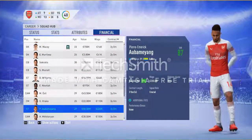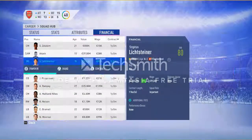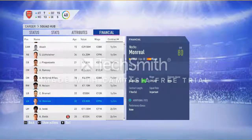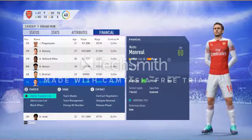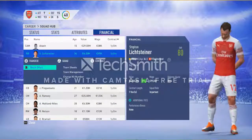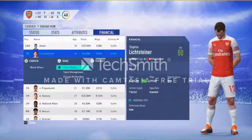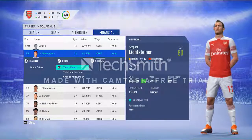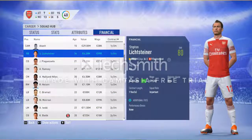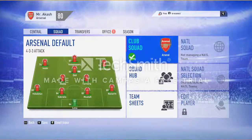One more thing to notice: if a player is retiring at the end of their contract, there is no option for contract extension — you can see this with Lick Steiner. Because this player is retiring at the end of his contract, you cannot offer him a new contract and you cannot put him on the transfer list either.